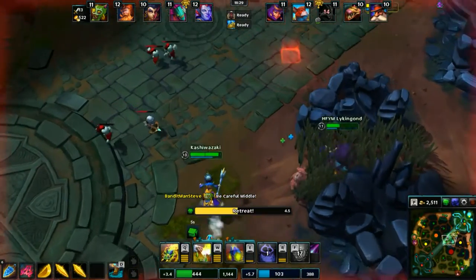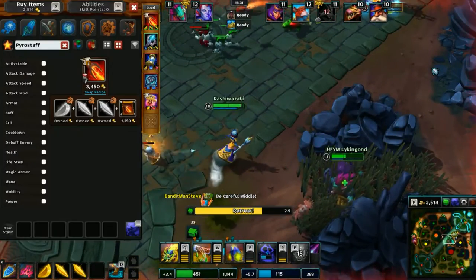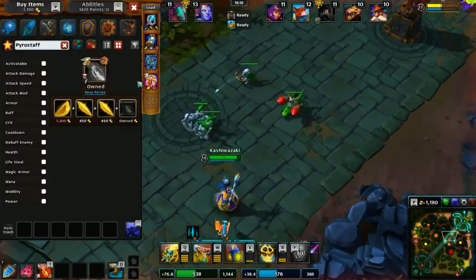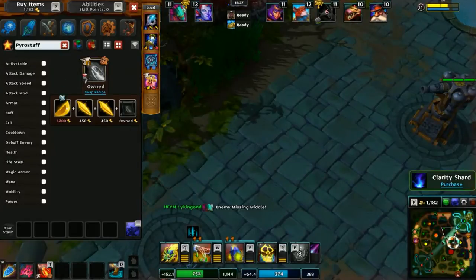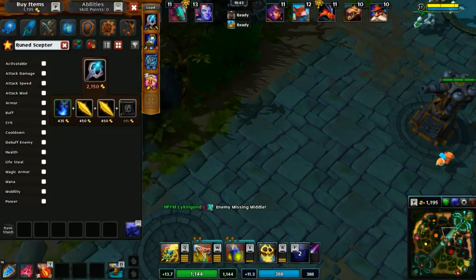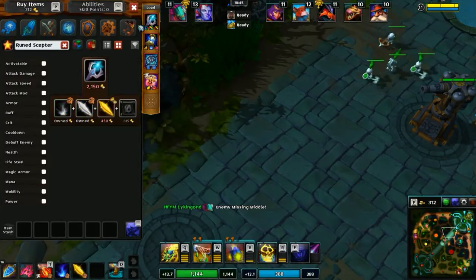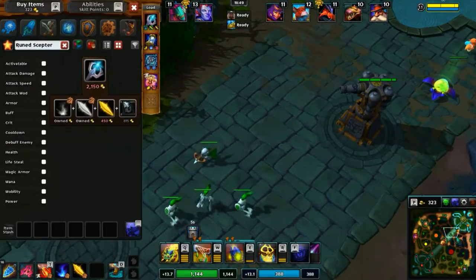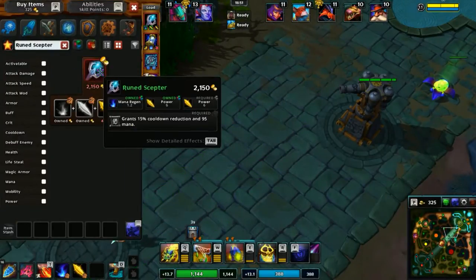We're gonna retreat — we're too low to do much of anything right now, and we can pick up our Pyro Staff. I have the Pyro Staff with extended range and I put all damage on it, so it's pretty beast. I like it this way anyway. We're going to go ahead and pick up the Rune Scepter — that seems like a good idea for cooldown reduction. I think it gives mana regen and power, so all good stuff.